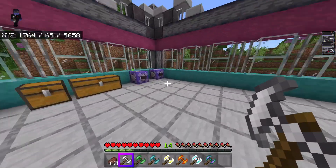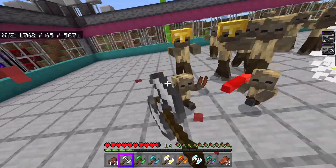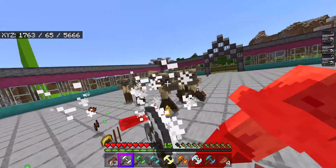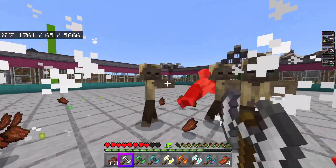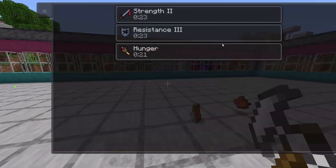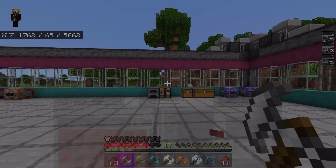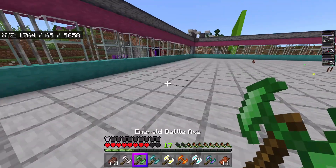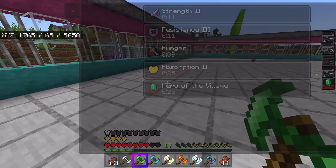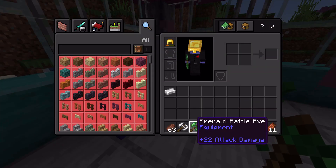I'm going to spawn in some guys and try to take them out. I can one-shot them just by default because this thing does so much damage, and it also gives me a strength buff. These things are very OP — especially if you had an iron farm, these would not be hard to make. The emerald battle axe is more of a passive thing: it gives you absorption as well as Hero of the Village. The iron one does 20 damage and the emerald one does 22.